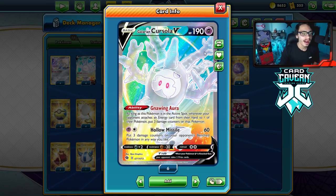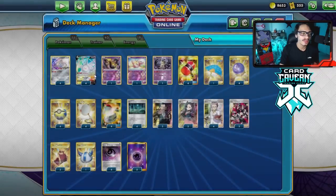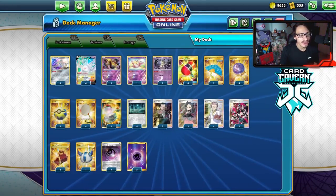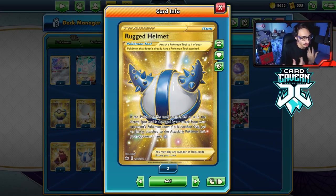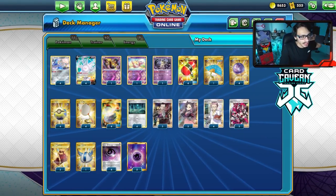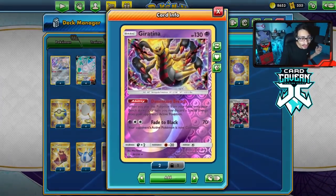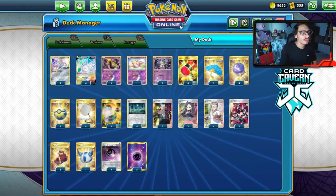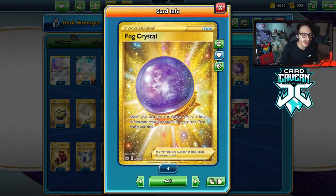Cursola is literally made of glass — Hollow Miss only does 60 and puts three damage counters on the opponent's bench Pokémon. Against one-prize decks this attack is actually really powerful, but against big decks it can be a little awkward. I'm playing a couple Cape of Toughnesses to give Cursola 240 HP, which is very relevant. I'm also trying out Rugged Helmet — another energy denial card from Chilling Reign. If the attached Pokémon gets damaged or knocked out, the energy from the attacking Pokémon goes back to the opponent's hand, which kind of fits the energy removal theme.